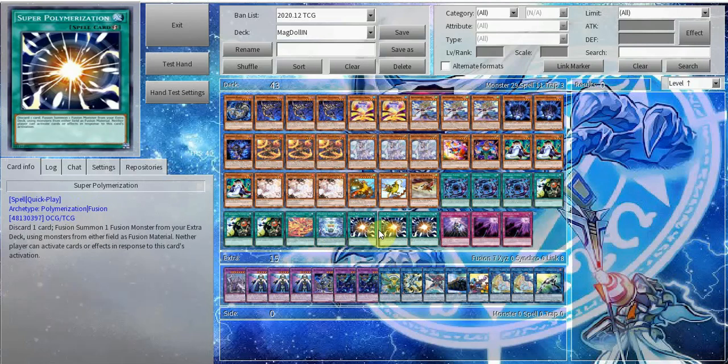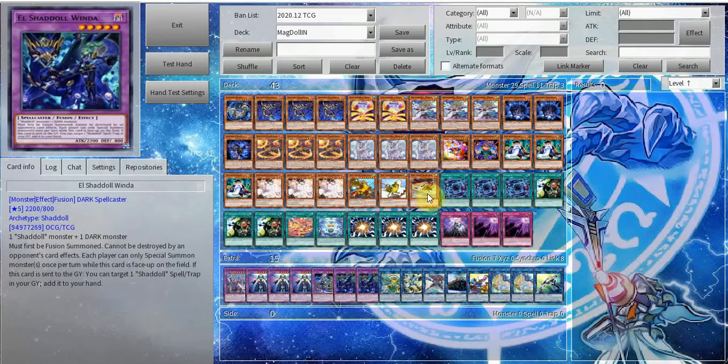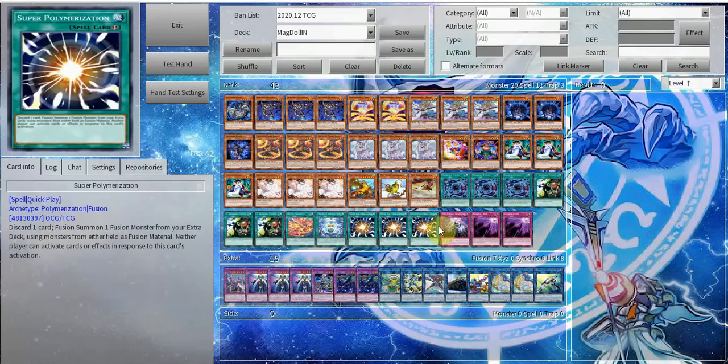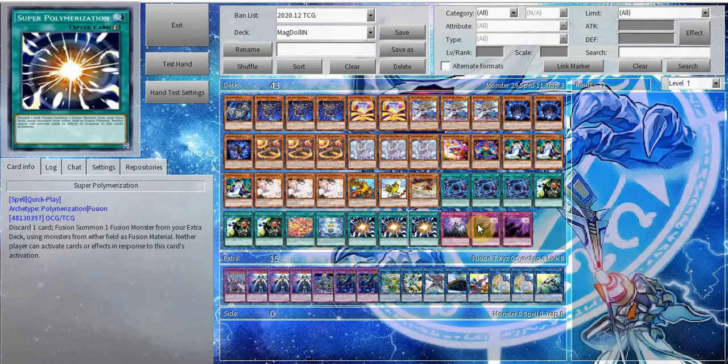Triple Super Poly — card's broken. You're able to just hard fuse any of your opponent's monsters into your extra deck monsters and generate advantage for free basically. Next we have one copy of Shaddoll Incarnation — mainly for dumping off Construct to do combo.